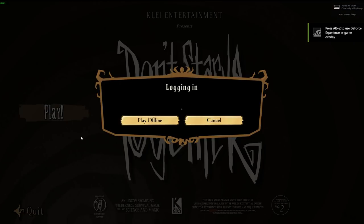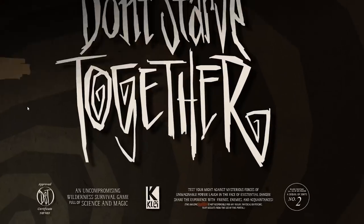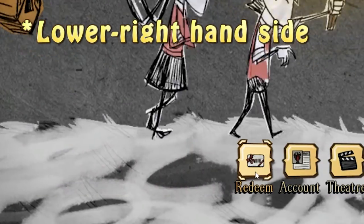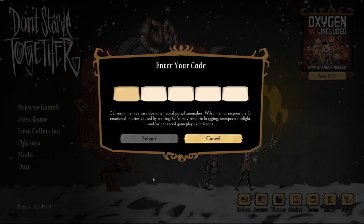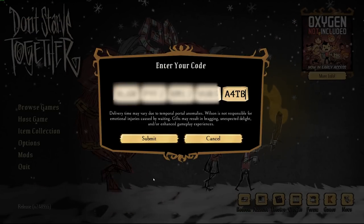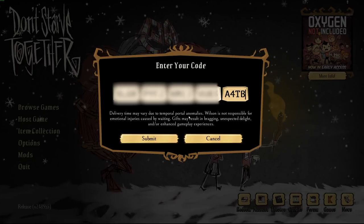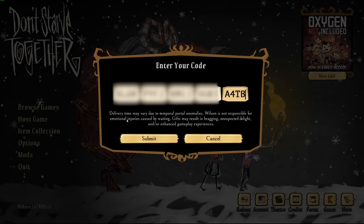Once you have this code, simply log in to Don't Starve Together. Click the Redeem button in the lower left-hand side of the main menu, and here you'll be able to paste your code. There are a total of five little boxes for each segment of the code — you don't have to worry about that. Just Ctrl-V, paste it all in there, and press Submit.